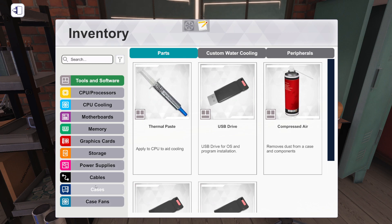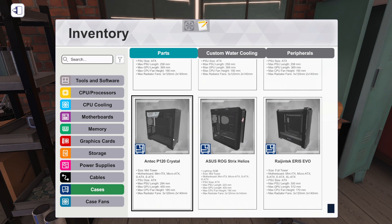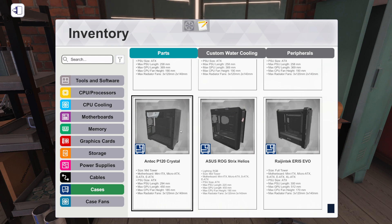Let's go through everything that's new. I think the most fun way is just to build a computer with what's new. So let's start with cases - we've got three new cases: the Antec P120 Crystal mid tower, the ASUS ROG Strix Helios - that's what we saw on the main menu screen - and we're going to come back for an all ASUS ROG build 2.0 with that case. And then also the Riotoro Erista Evo, which is a full tower.